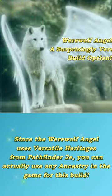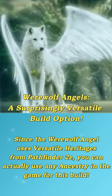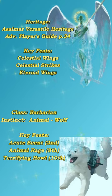There are actually two ways to do this build, depending on if you prefer a martial or magical character. And the best part is, since we're talking heritages, you can use this with any ancestry of your choice. For the martial build, pair the Azamar versatile heritage with the wolf animal instinct for the barbarian.